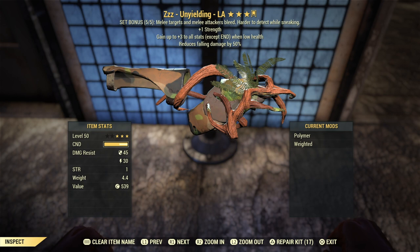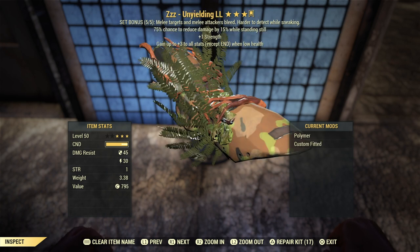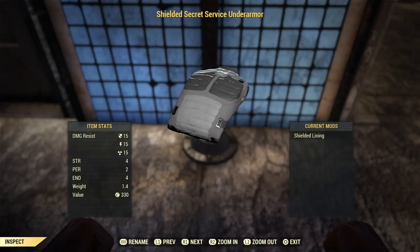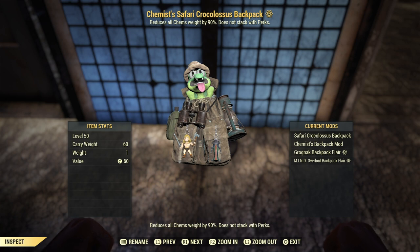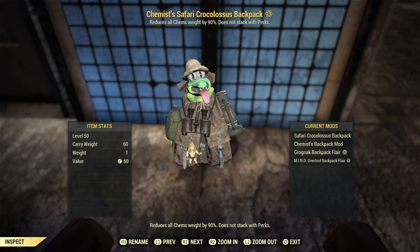When it comes to armor, you want a full unyielding plus one strength set to get that 50 base strength. My set is a full unyielding plus one strength thorn armor set, which is one of the best sets for a melee build because it gives extra bleed damage when you attack, and if something attacks you it also takes bleed damage. For under armor I use the shielded Secret Service under armor, which gives 4 strength, 2 perception, and 4 endurance — amazing for a melee player. For my backpack modification I use the Chemist mod, which reduces chem weight without impacting carry weight. You just need to grind some reputation with the Raiders to get it.